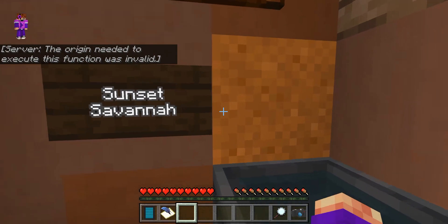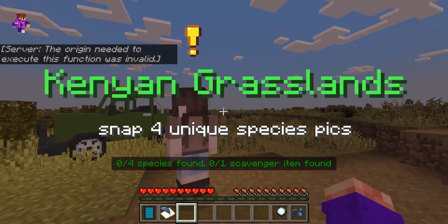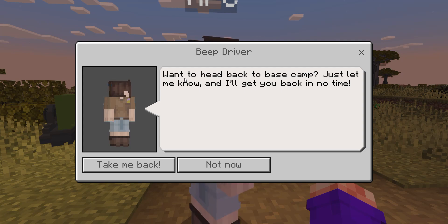Alright, how do I — do I right click? Yeah, I guess you right click. Alright, hello. There's a beat driver — want to head back to base camp? Just let me know and I'll get you back in no time.